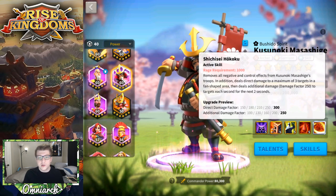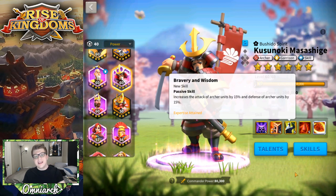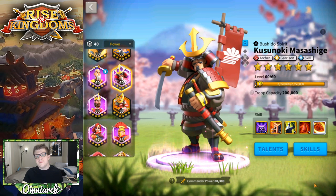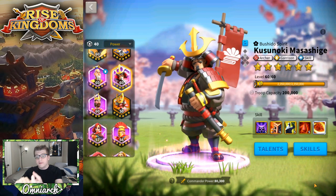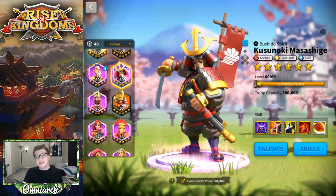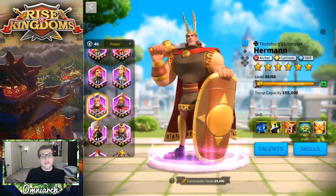Kusinoki also has a little bit of active skill damage and a lot of additional damage factor. In the epic tier he gives you the most archer buff — 30 total, 15 to attack and 15 to defense. He also deals additional damage factor, which is dealt over time. He has the archer garrison and skill tree, which is the same skill trees as Herman, who is the second commander I'm going to talk about.